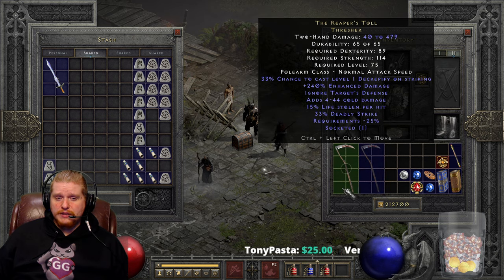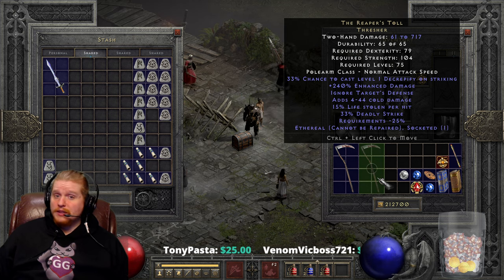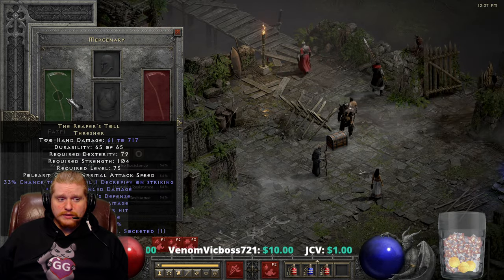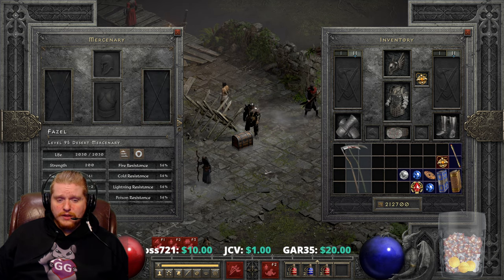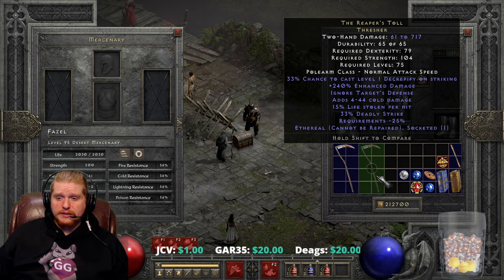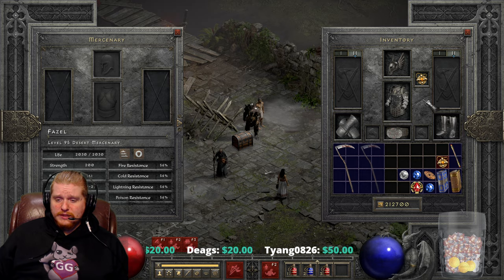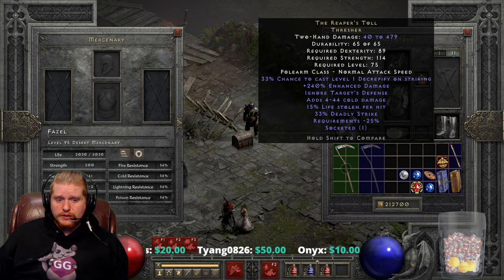It's 114 strength and only 104 on the Reaper's Toll ethereal, which means you can use this at a much lower level with the ethereal version. Obviously ethereal versions are sought after to put on mercenaries. If you really wanted to put this on a mercenary, that is definitely going to give them some very nice damage. The main benefit of Reaper's Toll is honestly the Decrepify on Striking, which is a very nice effect — a 33% chance to cast level 1 Decrepify. There are some variables on this particular weapon, so let's go over it together.